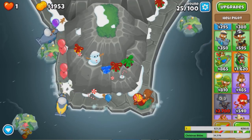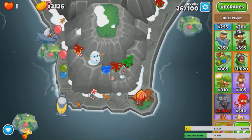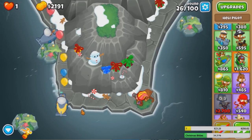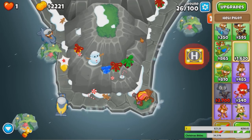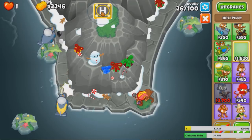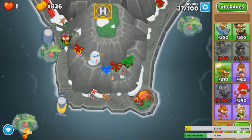Currently only one person has shown a strategy of beating Chimps on this map without using Comanche, and that was Josh. He used a lot of Walls of Fire, a Permaspike, and a lot of other stuff that I am not up for. So let's get our Heli ASAP — here seems like a good spot.